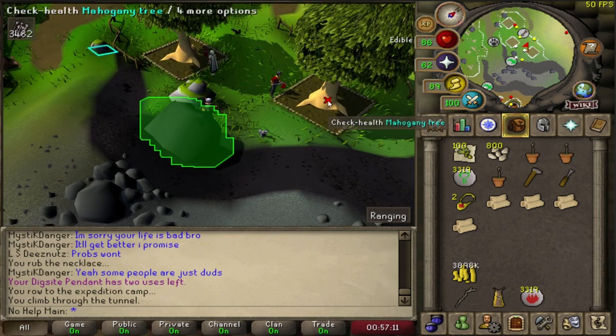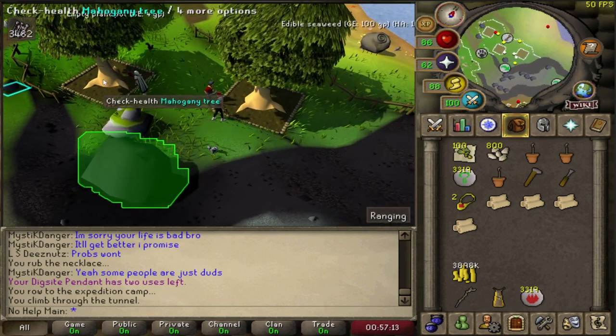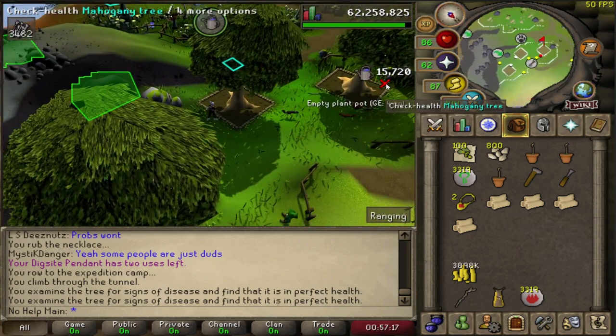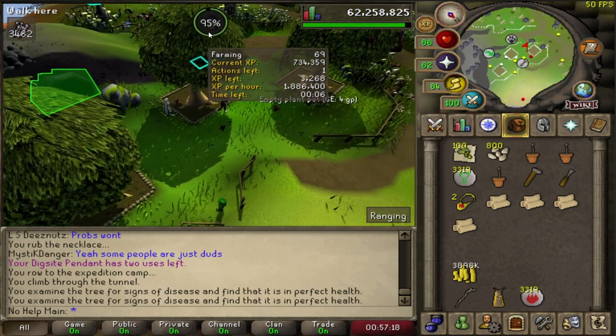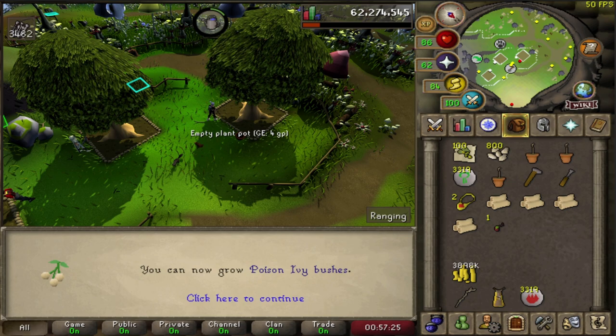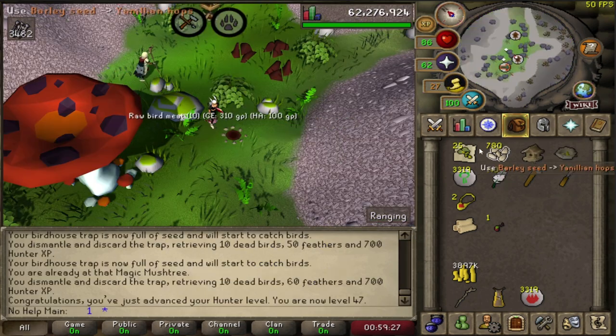Back to the dopamine trees! I think we're actually going to get a really cool level here. You have reached level 70 in the farming skill. Oh, I just missed the level up — insert screenshot.